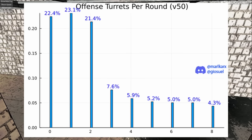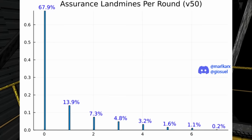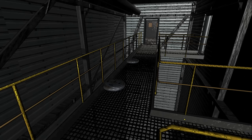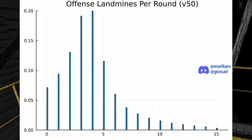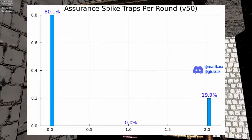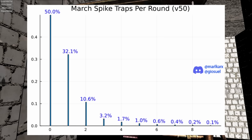Offense can have up to 8 or 9 turrets and the distribution is common, so expect to face turrets there. For landmines, Adamance can have up to 35 but you'll mostly see rounds of 0. Assurance can have up to 7, mostly 0 and 1. Val can have up to 20, commonly 0. March can have up to 15, commonly 0 to 6. Offense can have up to 16, commonly 2 to 5. For spike traps, Adamance can have up to 2 and you'll often see rounds of 2. Assurance up to 2 but mostly 0. Val has none. Offense up to 4. March up to 9.